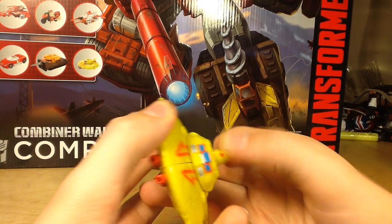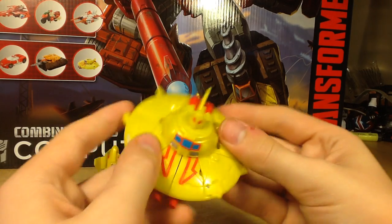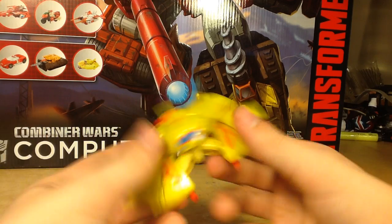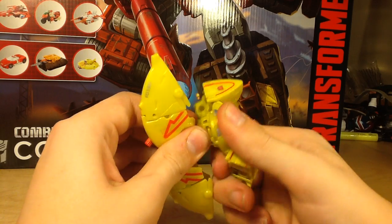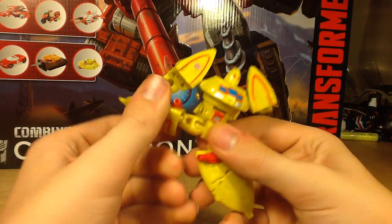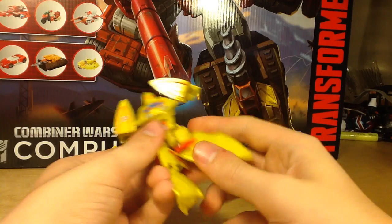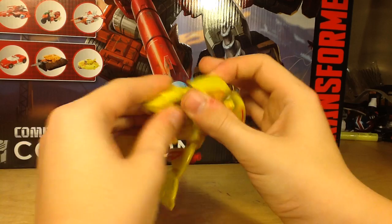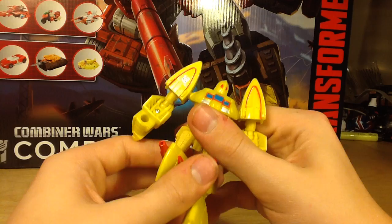Now for the transformation: bring the head up, make sure it locks in place — you can't push it down very easily. Then you basically just explode him, pull everything apart. Fold the legs down, fold these up, rotate the whole entire torso section, fold it up even farther, bring these down and his legs down. And here you have Scrounge in his robot mode.